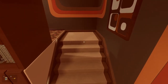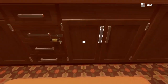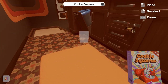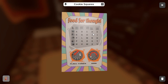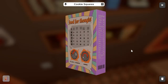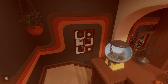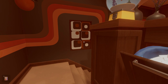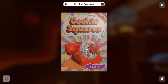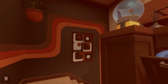The next puzzle is up at the top of the stairs. Just under the sink there is a cookie squares box. Pick it up and inspect it — it's going to give you a key. This is going to relate to the rotary phone behind us. We're going to use this clue and this phone together to solve this puzzle. This box is basically our answer key.